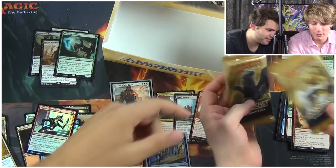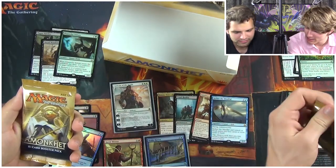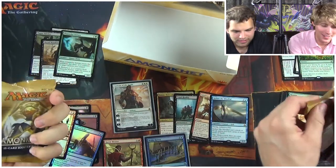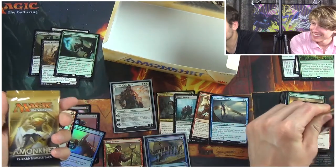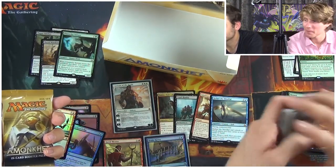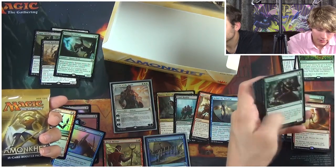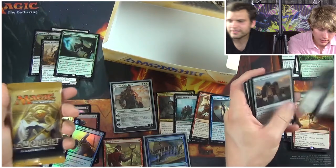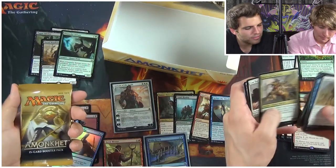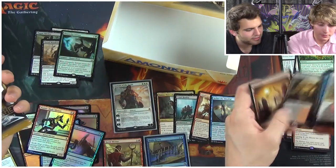Which one do you want? Cat — you want the golden cat girl? It's a god, right? We're not gonna remember the game right now. When you can't remember, just Google. While he's doing that I'll look forward — Hazoret the Fervent. Cast Out! Cast Out's good. And our first rare land in this box!